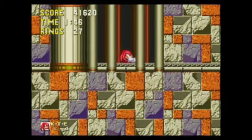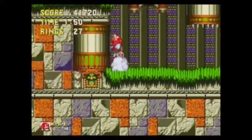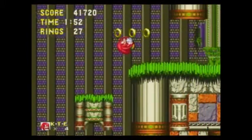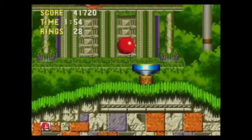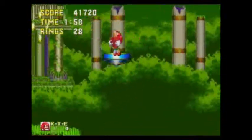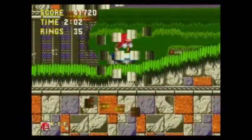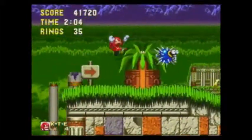Hey guys, what's up, I'm Captain Turbo and welcome back to Let's Play Sonic 3 for Knuckles as Knuckles. This is part 3 — we have 6 emeralds down, we're in Marble Garden Zone Act 2. Yep, 6 emeralds down, one more to go, and then we can become Super Knuckles.